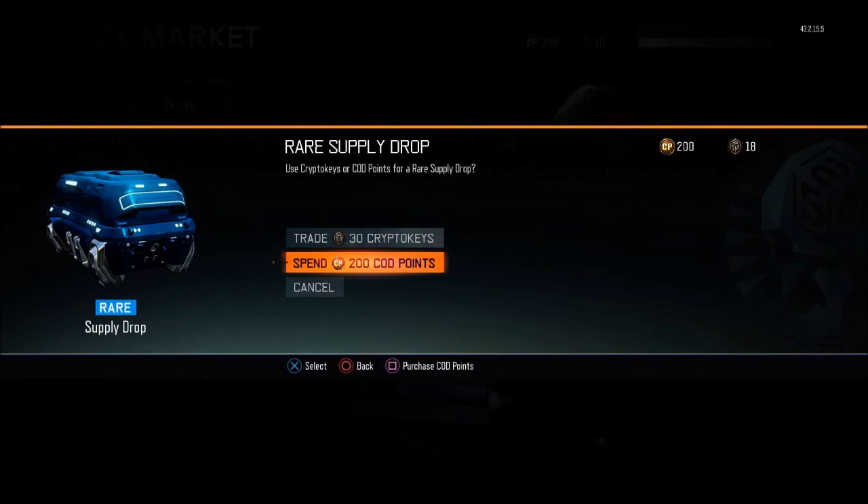So 200 COD points will cost you $2. 1000 COD points plus 100 bonus COD points will cost you $10. 2000 COD points plus 400 bonus points will cost you $20. And 4000 COD points plus 1000 bonus COD points will cost you $40.